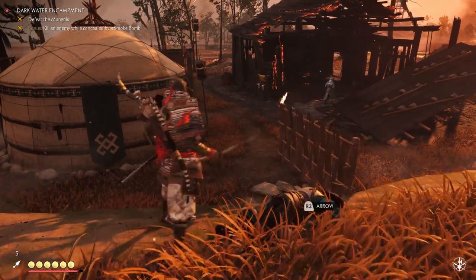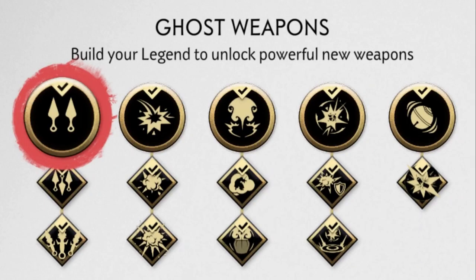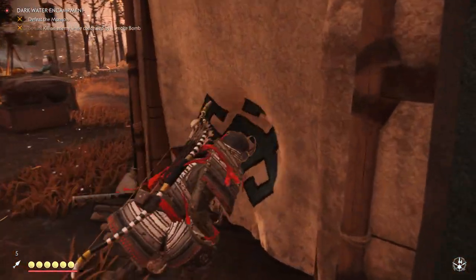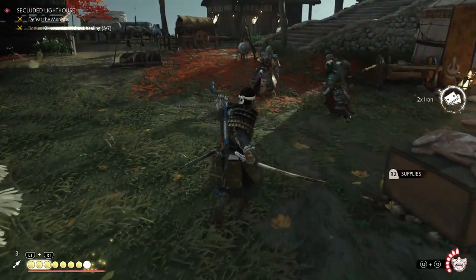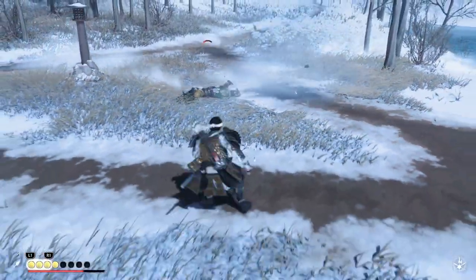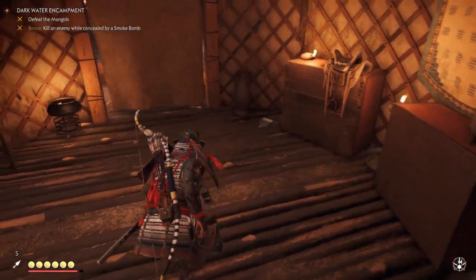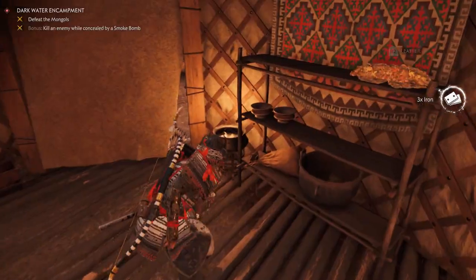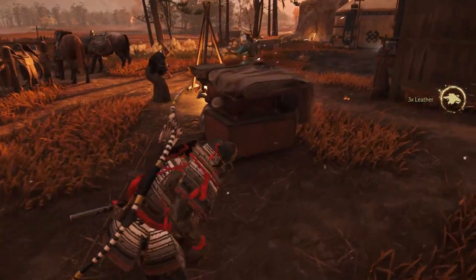The Ghost skills are so involved with weapons they have their own section as well. These weapons include the Kunai, which is practically a fancy samurai throwing knife. The black powder bomb which does what you might expect, same with the sticky bomb. Then you've got some non-lethal tools like the smoke bomb and the wind chime. These can all be upgraded with some really handy benefits in battle.